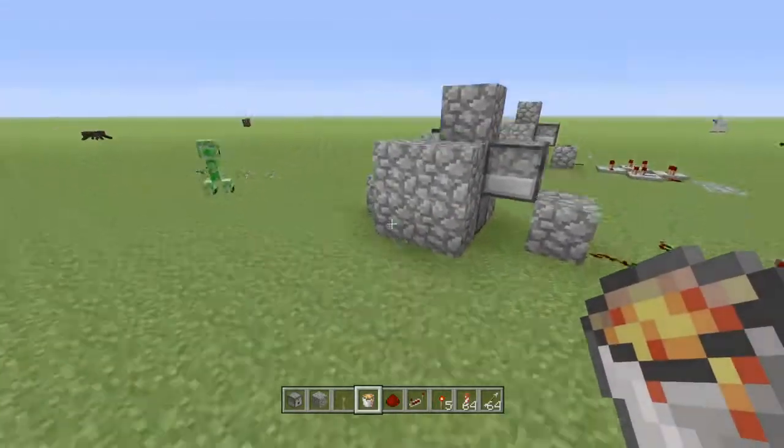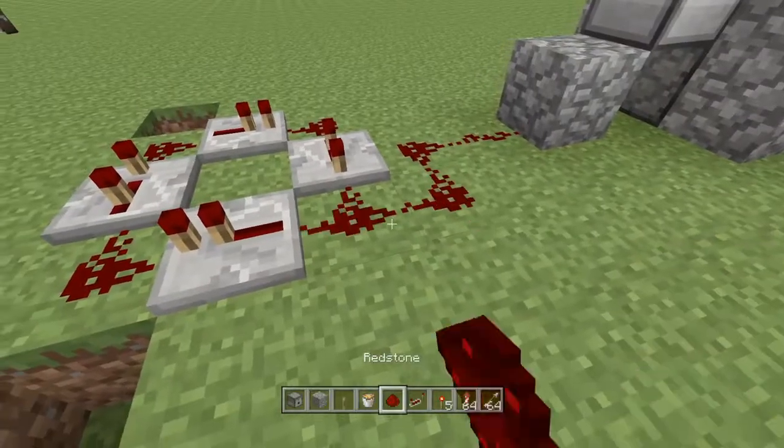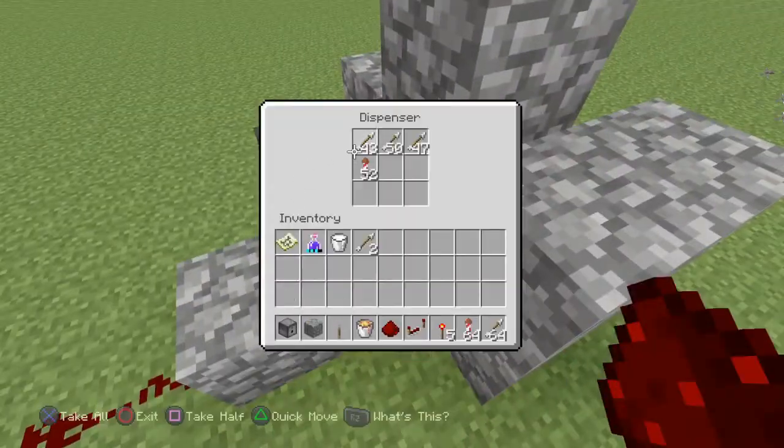First off, we have two fire arrow dispensers right here. And this one is my personal favorite because it has a better firework effect when I have it in here.